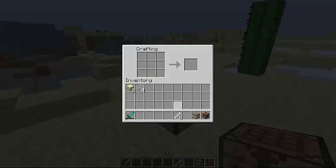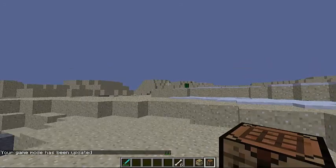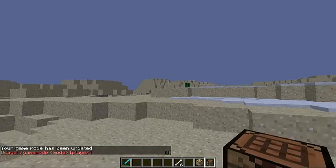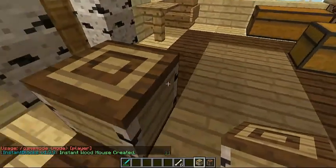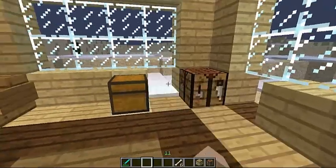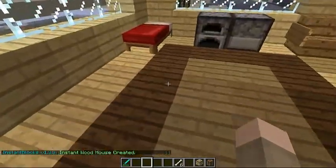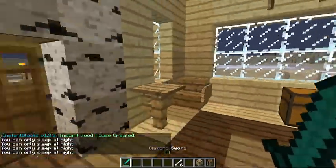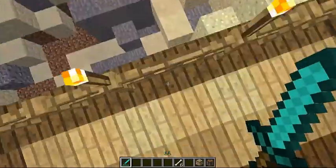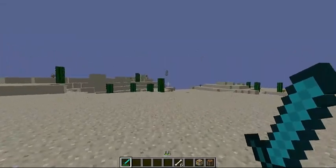After you do that, you craft yourself an InstaBlock. Once you craft it, I highly recommend you are not in creative mode. Let me show you why: when you're in creative mode and you right-click, stuff disappears, and I don't like that at all. In survival mode, you just right-click and it should configure the house to make the whole thing appear without breaking blocks.